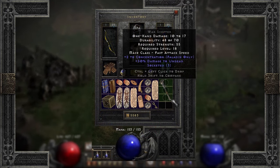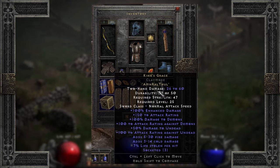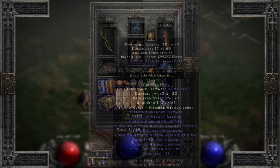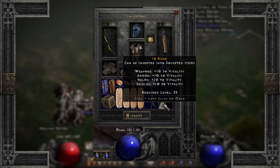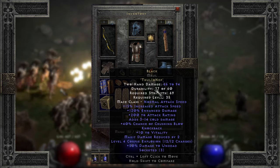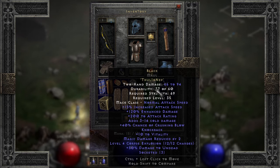Three socket swords — or scepters, but swords are generally the better option — will build King's Grace. It's a great all-rounder with 100% enhanced damage, additional damage to demons and undead, elemental damage, attack rating, and life leech, and there are tons of three socket swords to choose from. Three socket mauls, hammers, or maces — let's build Black. Granted it needs an IO, but this is a big daddy right here. Black is basically a modified Bone Snap. You get 40% crushing blow, great enhanced damage with attack speed, cold damage, plus vitality, knockback, and a few shots of corpse explosion whose damage output scales with enemy health.